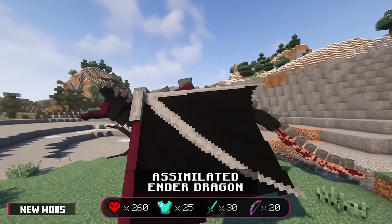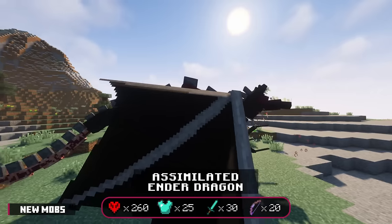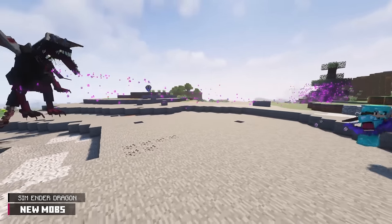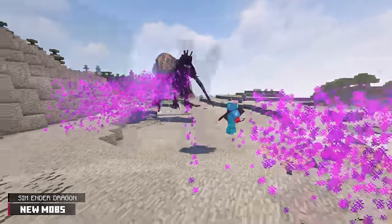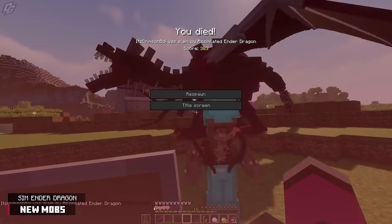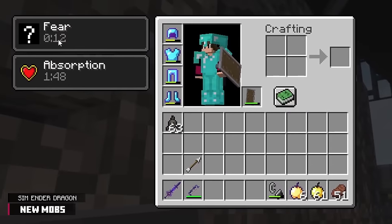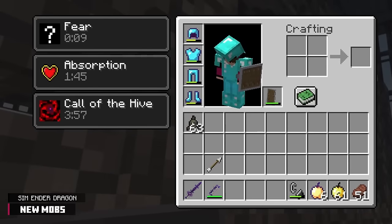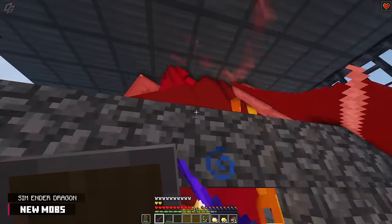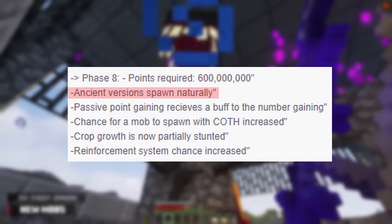The Ender Dragon has been assimilated. Her parasitic version has 260 health points, 25 armor points, and deals 30 health points on melee attacks and 20 health points on range attacks. The range attack is based on the normal Ender Dragon's fireball ability, and these fireballs can be shot in quick succession. Getting hit by them point blank will apply a 10 second stackable viral effect, and the AoE cloud from the fireballs will inflict Poison 1 for 15 seconds. Being near the Assimilated Dragon will apply Koth to you for 4 minutes, and due to it being an Assimilated Parasite, it will apply Fear 1 as well. This parasite cannot adapt to damage types, and I'm unsure if it can spawn naturally. Since it's a boss mob, I'd imagine it will spawn at Evolution Phase 8, since that's when Ancient Parasites begin to spawn naturally.